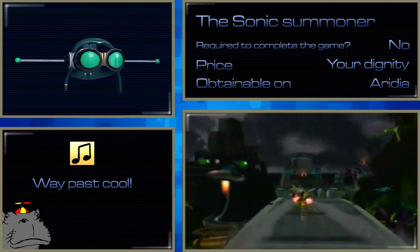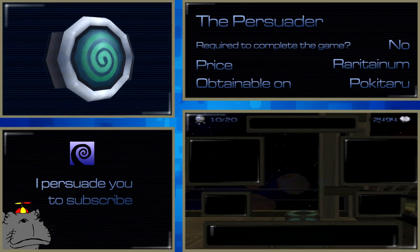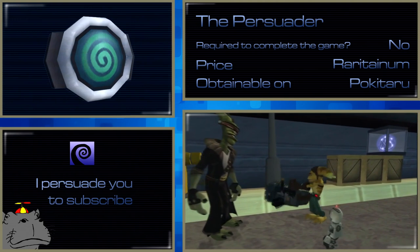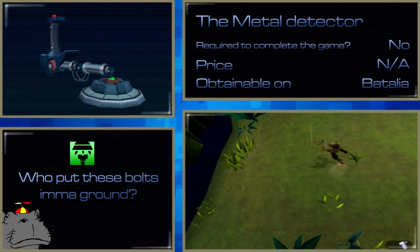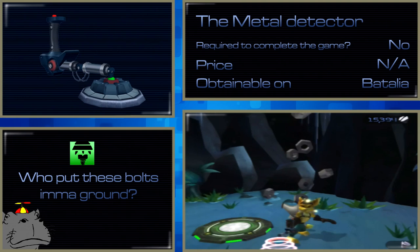The Persuader, on the other hand, is incredibly useful. It gives you discounts from Gadgetron vendors — some weapons are straight up half price, others shave off a few thousand bolts. It's a must-have item, though it doesn't discount the Rhino since that's sold by a guy in the back alleys. The Metal Detector detects bolts that are underground. You hold down circle and it tells you how close you are via the pitch of the tone and the colour of the waves. It's good because you don't have to take it out all the time — if you're in an area where you can find bolts, a little icon appears at the top of the screen.